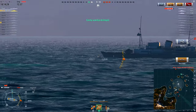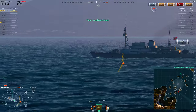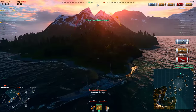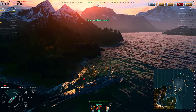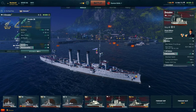Look at this thing — it just looks like a tugboat with a couple of guns. It's so adorable. But yeah, it doesn't take damage very well. It's very easy to lose your health in the blink of an eye with this ship. It's just not exactly the sturdiest of ships.